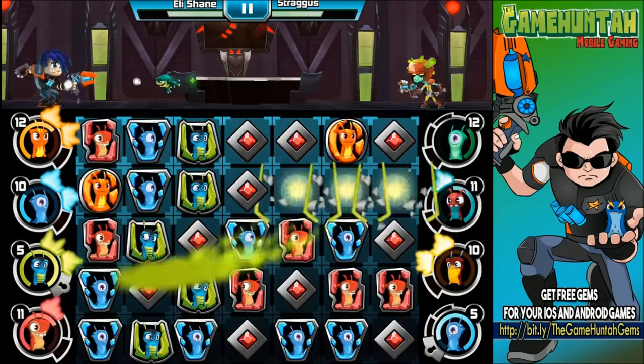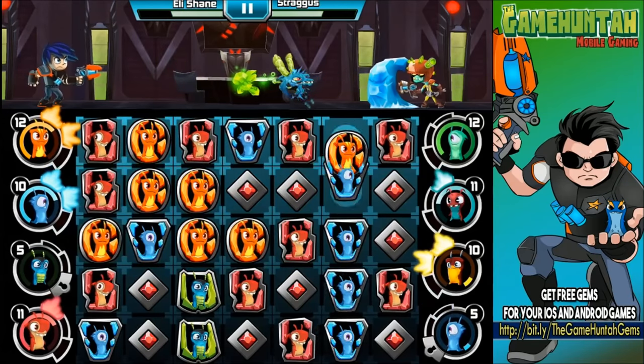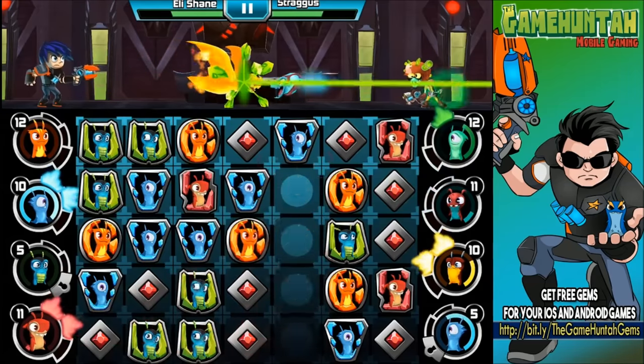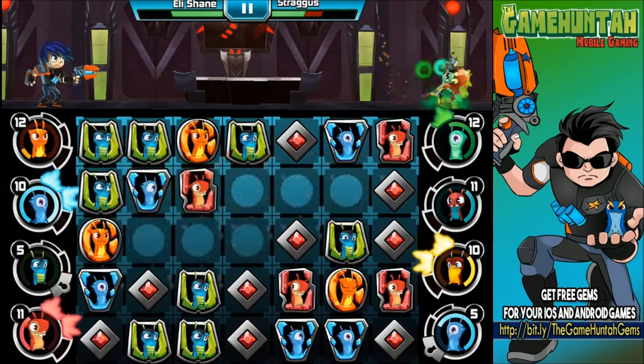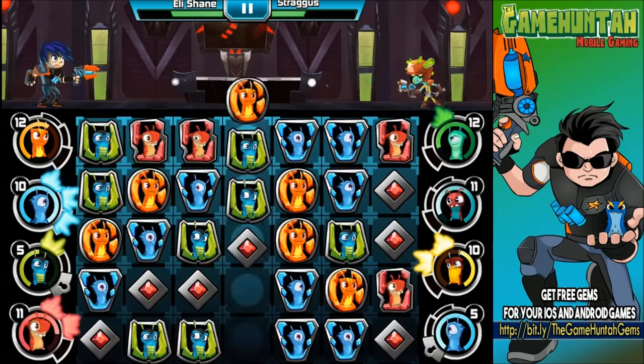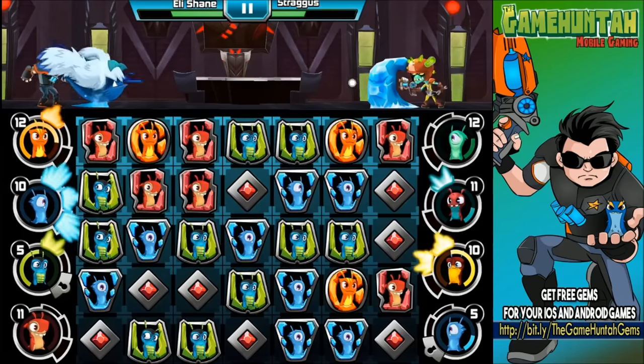We need to get Smither one more time — Smither, go! Perfect. As soon as you're stunned I can send Infernus. Excellent — you're getting a stun and also getting the damage from Infernus. That is awesome!